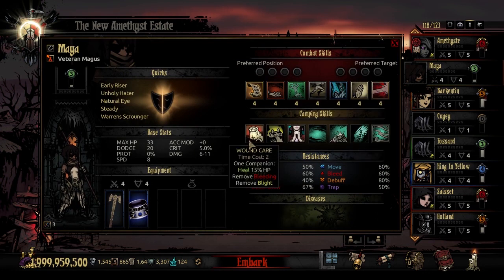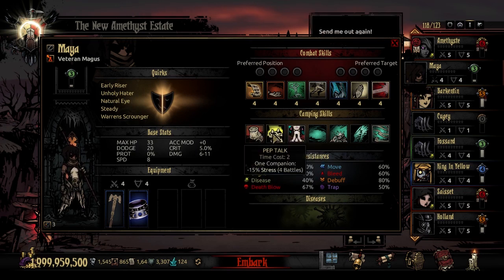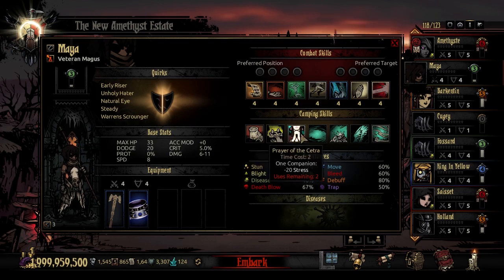As for camping skills — she doesn't have generic Courage; it's replaced by her first unique skill. She does have generic Wound Care and Pep Talk. Her first custom camping skill is Prayer of the Setra: time cost 2, targeting a companion, healing 20 stress, usable twice per camp. It's more potent than Encourage — 20 stress instead of 15 for the same cost, used twice. A rather potent way to stress heal your party.